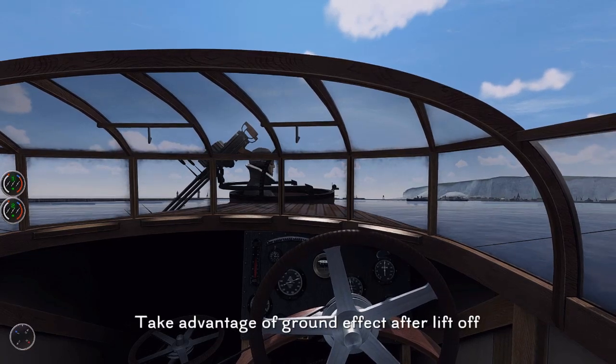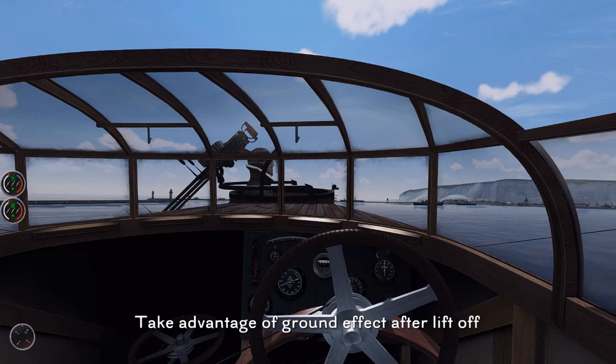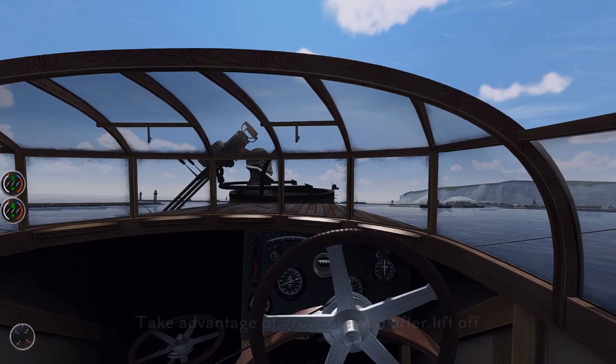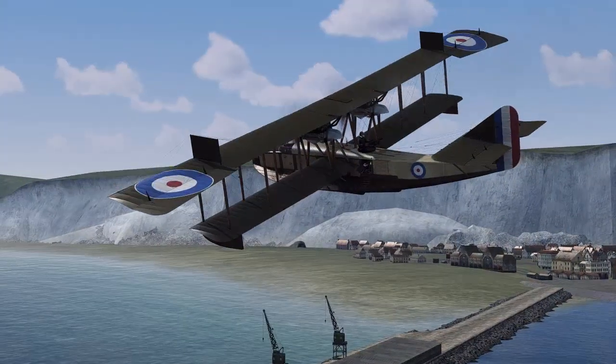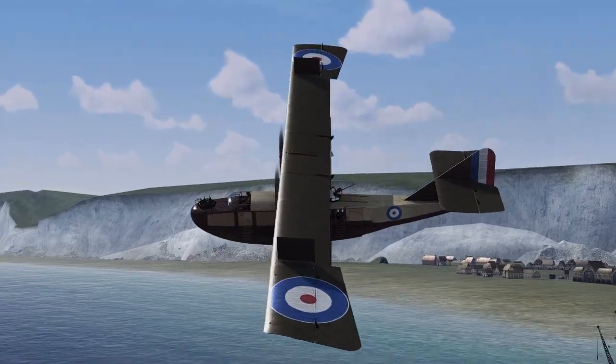One option after lifting off is to lower your nose — by doing so you'll take advantage of ground effect and accelerate faster to your top speed. This was the familiarization and takeoff procedure for the Felixstowe F2A.